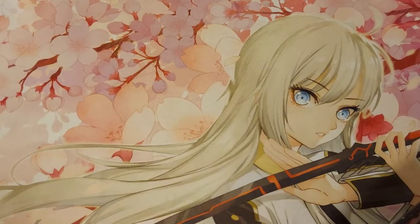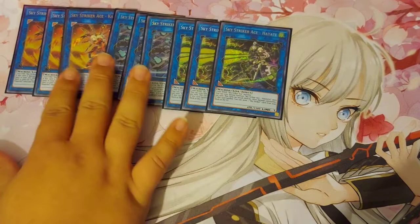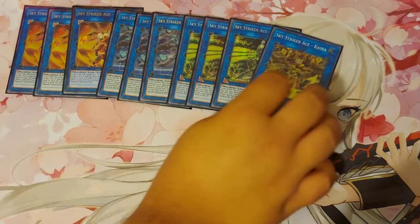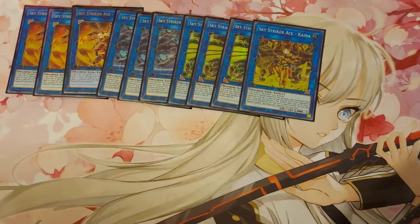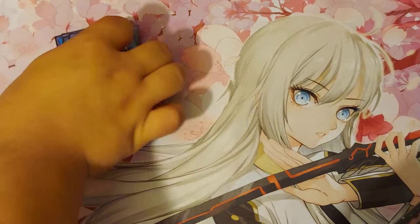Really quickly into my Sky Striker extra deck cards: Triple Kagari — that's standard, nothing special about that. Three copies. Some people play two; I think maybe I should cut one but I'm not sure. One Kyna — I'd kind of want to play two Kyna but there's not enough space. And one Seek — Seek does come up a lot. Those are the Sky Striker links.